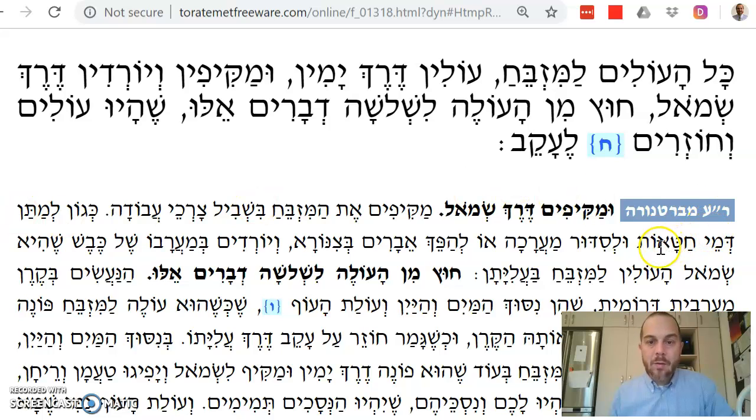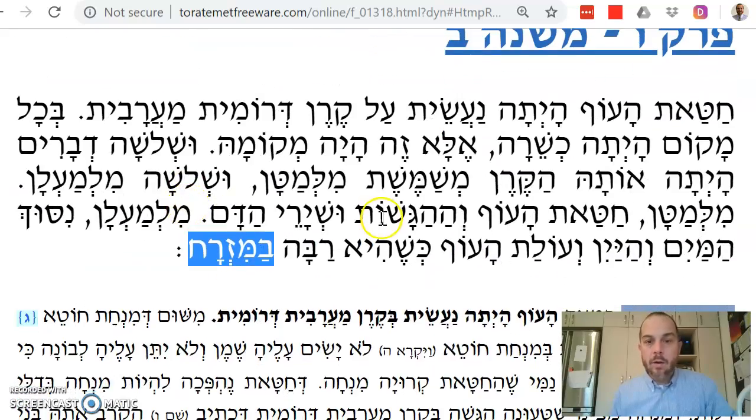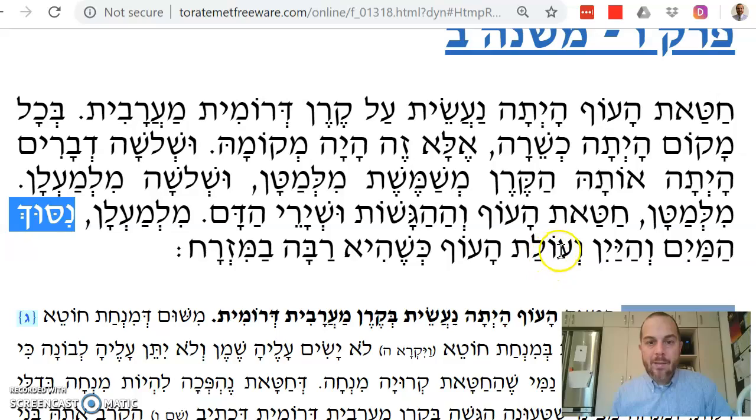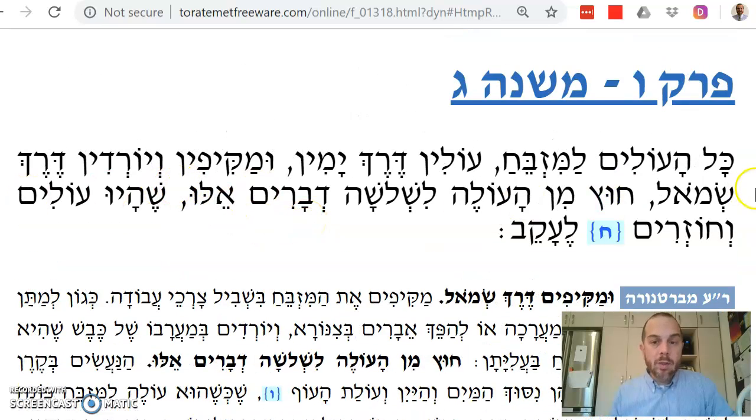They go around the mizbeach for the needs of the work: to give the blood of the chatat, to set up the ma'racha — the wood pile — or to turn over the eibarim, the pieces of the animal that are burning. But for the three things done in the southwest corner that we learned in the last Mishnah, if you have to go to those three things, you don't go all the way around.